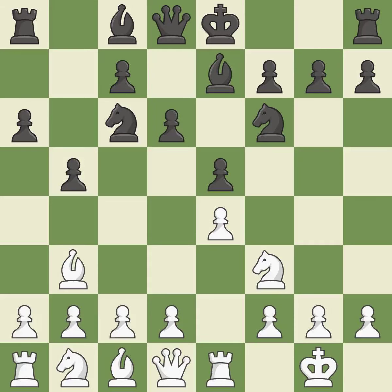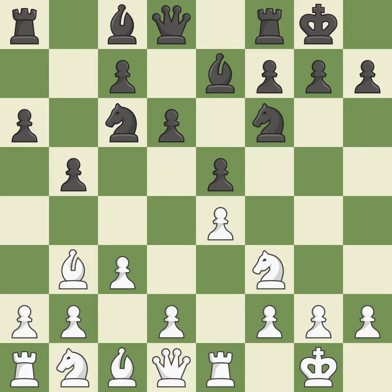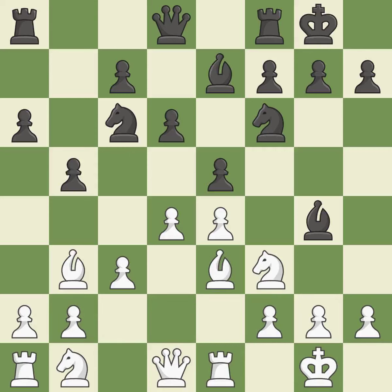D6 defends the e5 pawn and allows the light-squared bishop to develop. C3 prepares the d2-d4 pawn break and clears the c2 square for the light-squared bishop. Castling gets the king out of the center and activates the rook. D4 takes space in the center, attacks the e5 pawn, and allows the dark-squared bishop to develop. Bg4 develops the bishop and pins the knight on f3, moving it out of its beginning square and into the action, keeping the material balance in check.